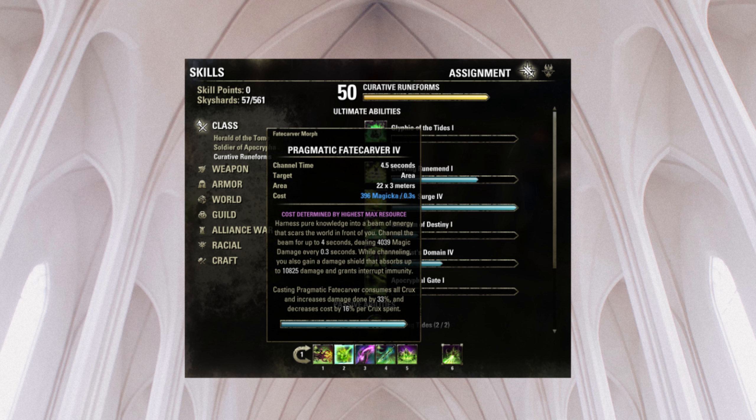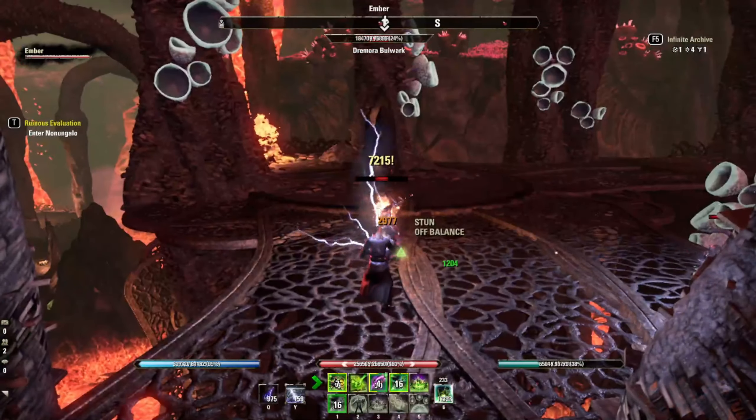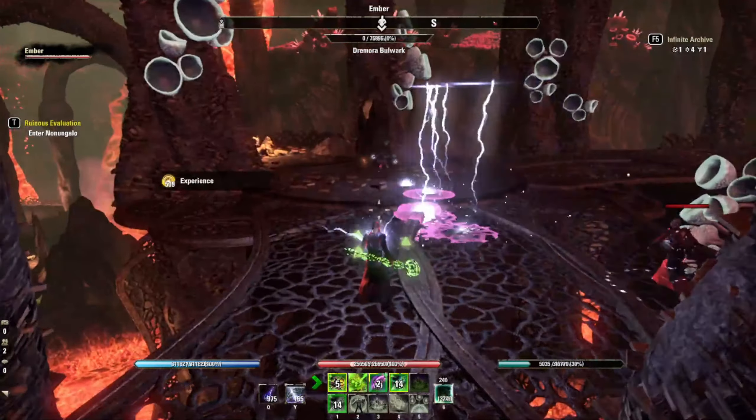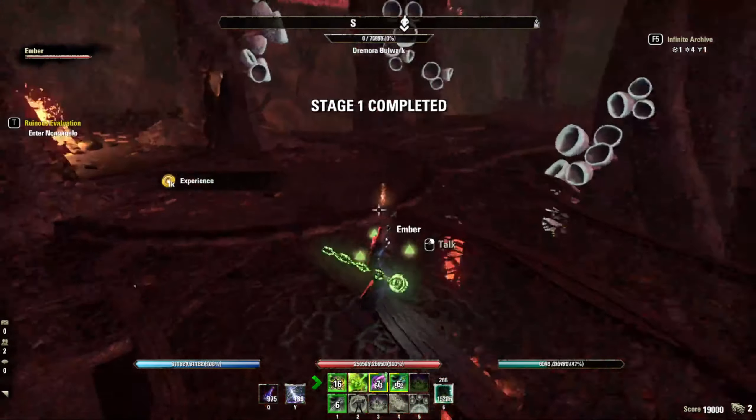As a base, Fate Carver does 12,000 damage every 0.9 seconds. With three Crux up, this increases another 99% — so 33% per Crux. Add that 15% from Deadly, and we're increasing our 12,000 damage per second by 114%, or another 13,500. So enemies just evaporate because we're dealing 25,000 damage a second.